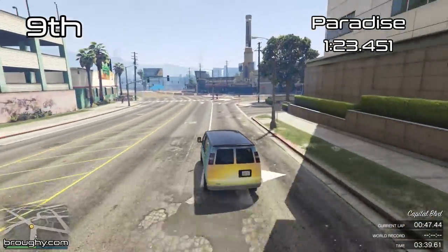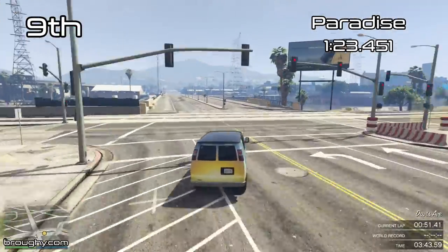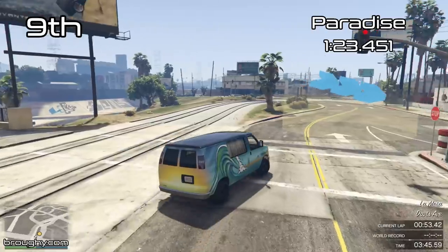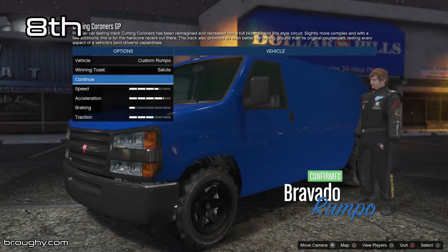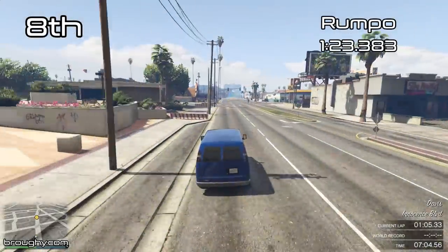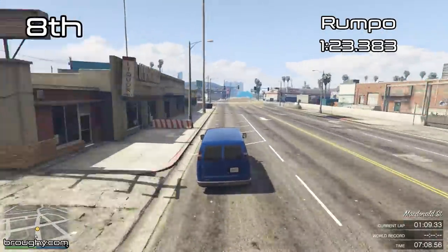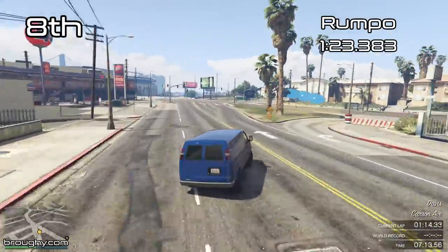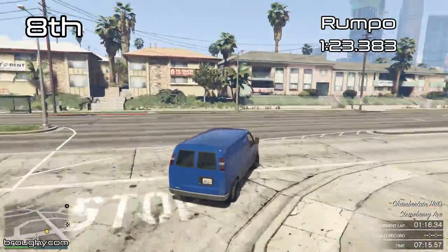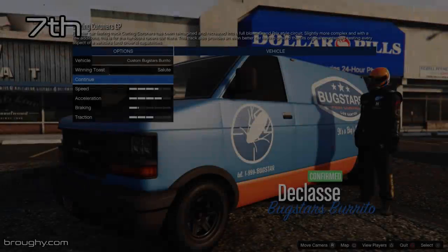Coming into the top 10 — there are only 20 raceable vehicles in the Vans class, 23 overall. It feels like a nice size for a class, somewhere between 15 and 20. In the top 10 we're into the vehicles that can be upgraded and stored, often bought from in-game websites, including a lot of DLC vehicles. The Bug Stars Burrito is here — you could call it a new vehicle, but the only thing that's really new about it is that you can upgrade it.